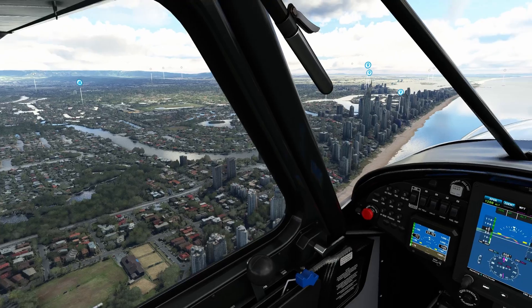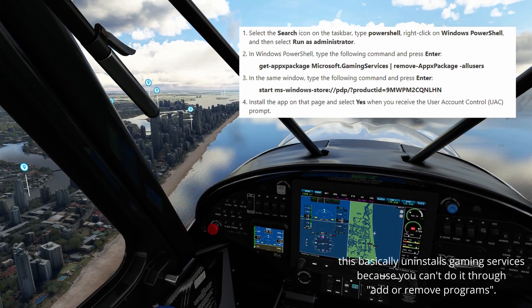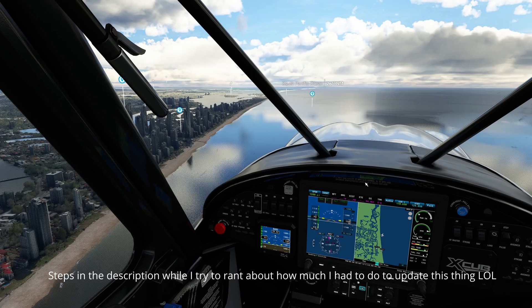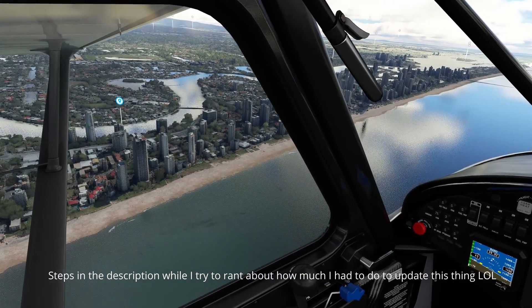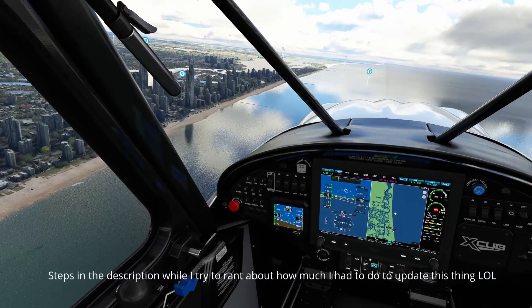This is what finally worked. I'm going to overlay the steps that I followed on the screen right now. After you're done following those steps and when you try to open Microsoft Flight Sim again, you will open up Microsoft Gaming Services, but this time you will have an install button on it.